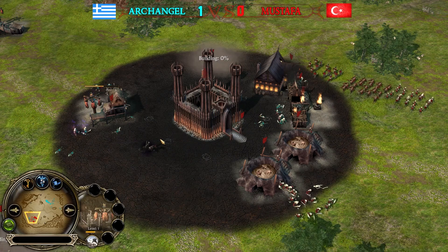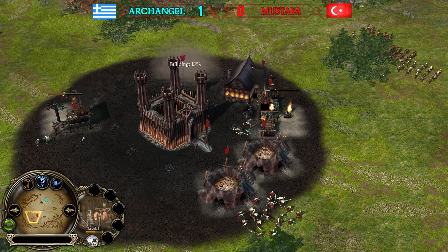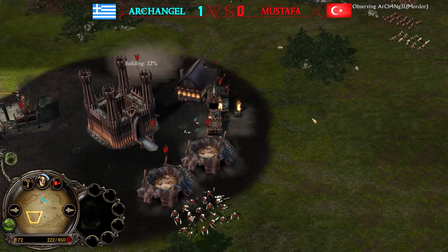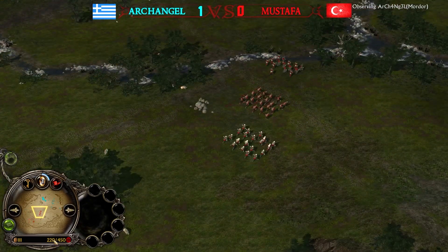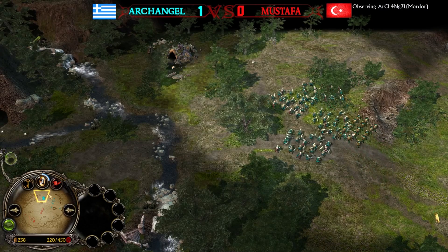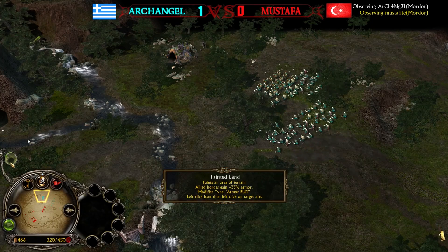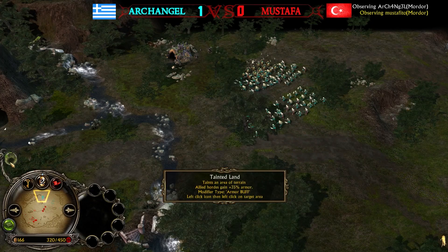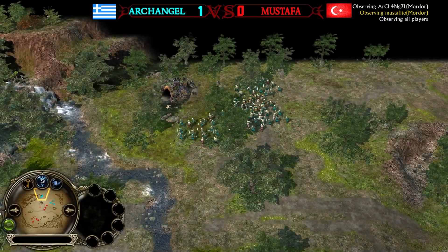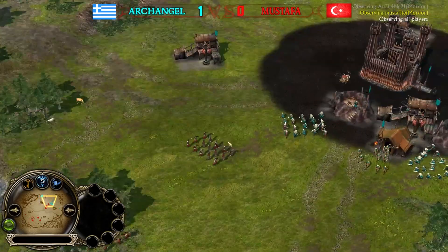Mustafa is in a prison situation — he can only defend himself and can't counter-attack yet. But he's doing a good job keeping those slaughterhouses protected. After the first few minutes, Archangel has 450 command points and picked Tainted Land as his spellbook power. Mustafa also picked Tainted Land and has 450 command points, but Archangel is now leading toward the warg lair at the top left corner.